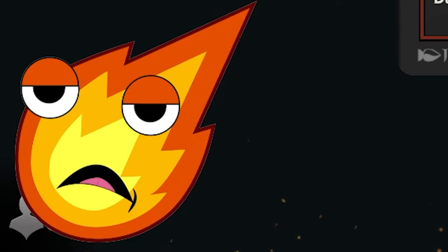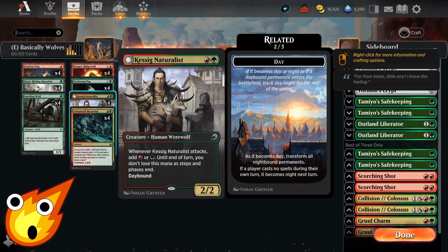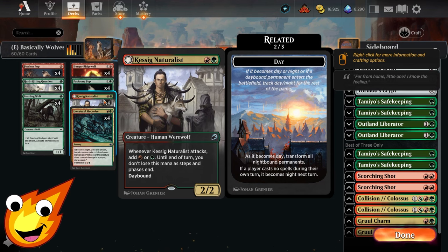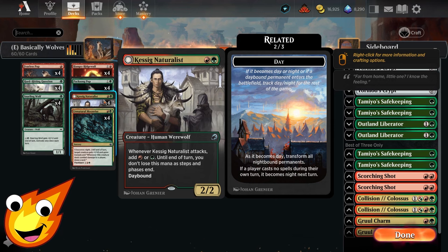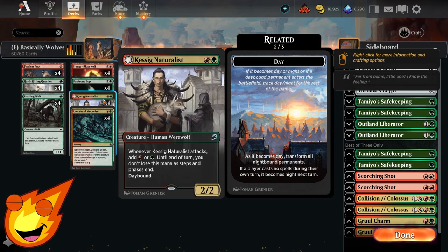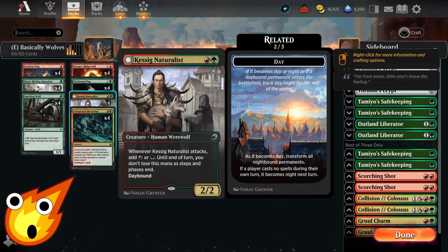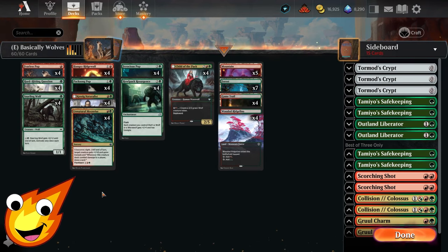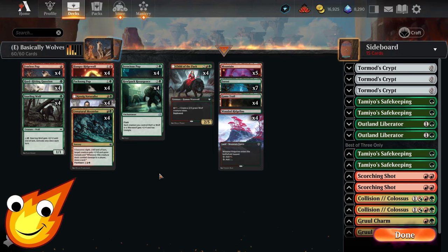The daybound and nightbound mechanic can be confusing. Essentially, if a player casts no spells during their own turn, it flips from day to night, which is how you flip your werewolves. It sounds convoluted, but don't worry — we'll explain why this actually matters and how we take advantage of it in just a moment.